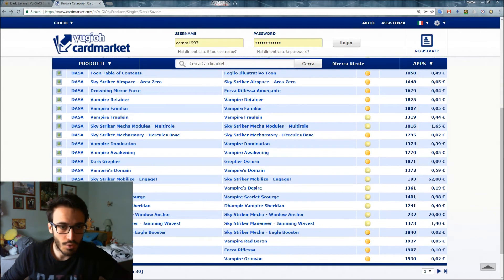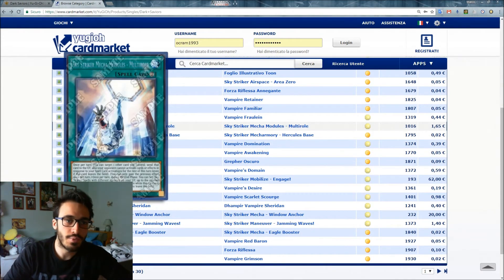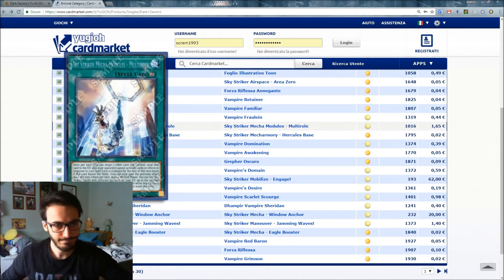Sky Striker Mecha Modules - Multirole is a Continuous Spell. Once per turn, you can target one other card you control and send it to the graveyard; also, your opponent cannot activate cards or effects in response to your spell card activations for the rest of this turn. Once per turn, during the End Phase, you can Set Sky Striker spells with different names from your graveyard up to the number of Sky Striker spells you activated this turn while this card was face-up — but they're banished when they leave the field.